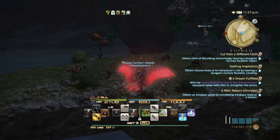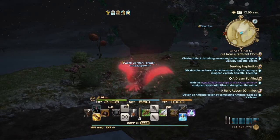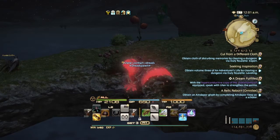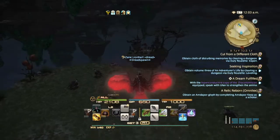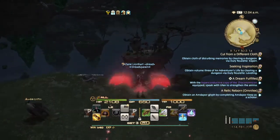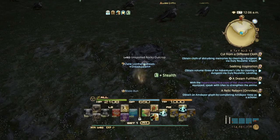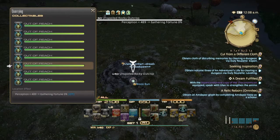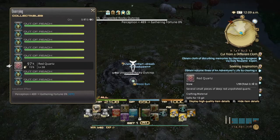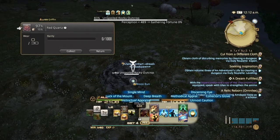Now some of you are probably already way past this point and don't need these scripts anymore, but for all you new people who just entered Heavensward and are a crafter or gatherer, this video is definitely for you. Make sure you put your Stealth on just in case. Go over this node and hit the sixth slot. Make sure your Truth of the Mountains and Collector's Glove is on.